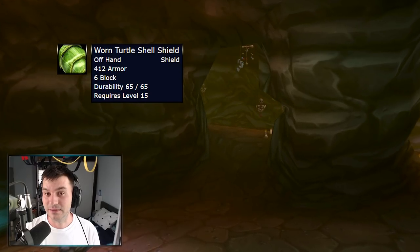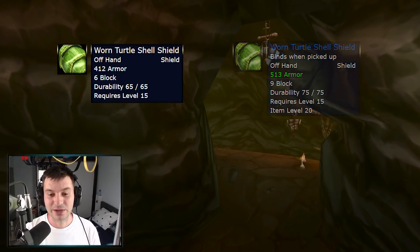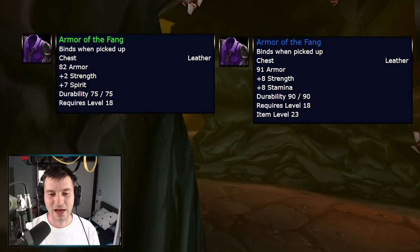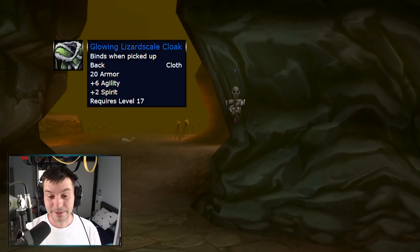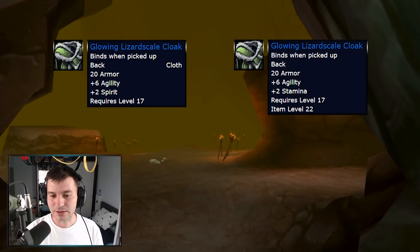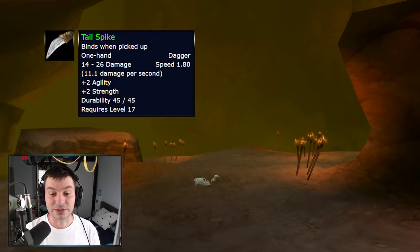There's a shield at level 15 from the turtle boss — white quality — that's going to have a blue quality with a bit of extra armor and block. Armor of the Fang for druids goes from two strength and seven spirit to eight strength and eight stamina — way better, and now warriors can roll on it. The Glowing Lizard Scale Cloak gets modified from six agility and two spirit to six agility and two stamina. Still a good cloak, though the one from Deadmines might be better.